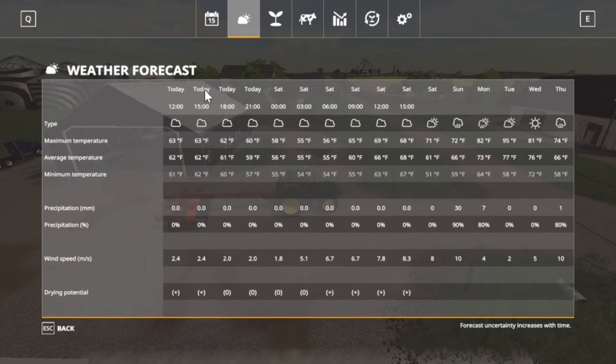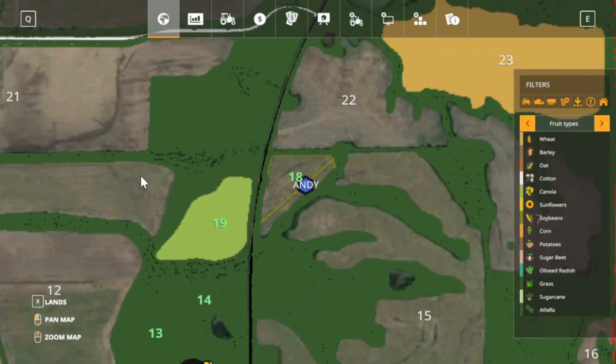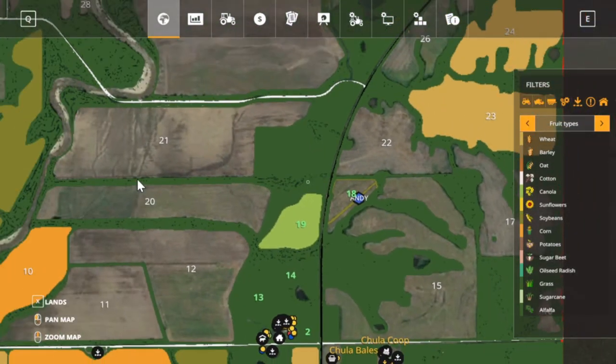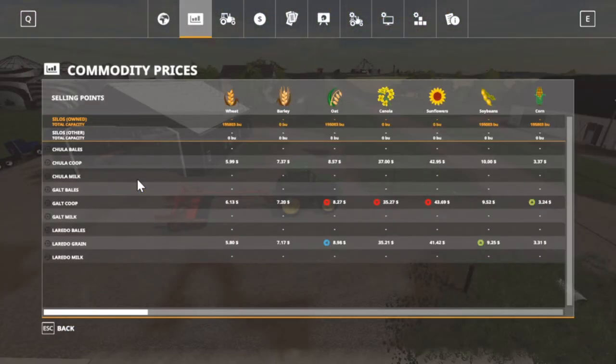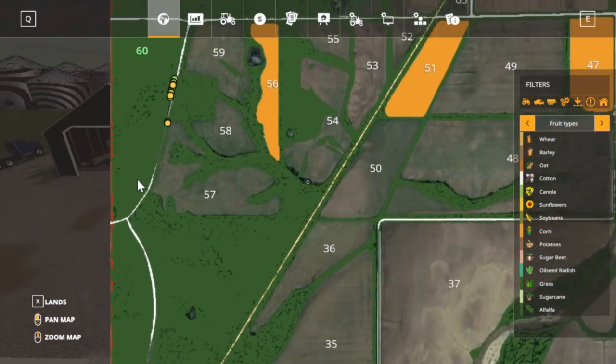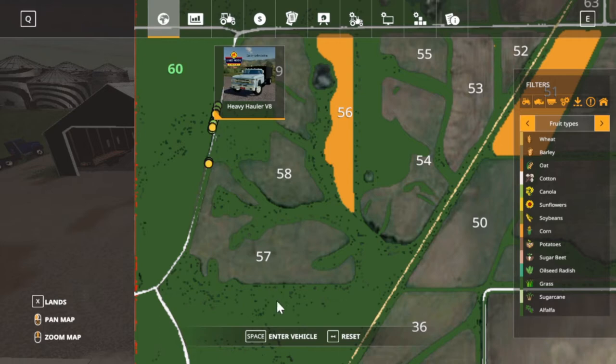Beans still good — we're planting soybeans so we got to plant them. Here's our weather — we're at just a little bit of a drying spot here, but after that Saturday looks like rain at six in the morning. It's about three o'clock in the evening so that's good drying time. Let's go over here to field 60 and zoom in — I think it'll probably be close enough.